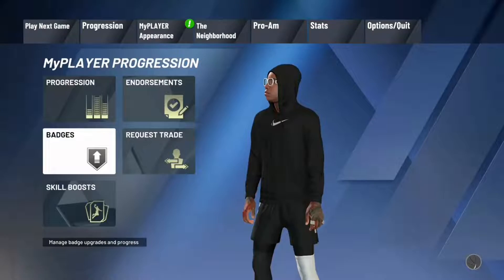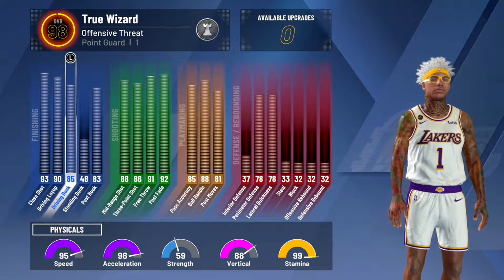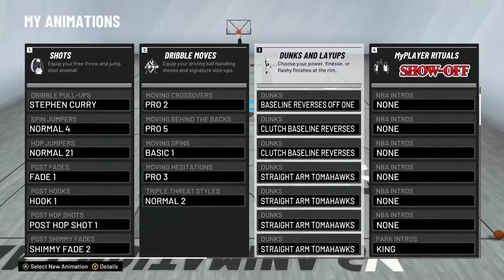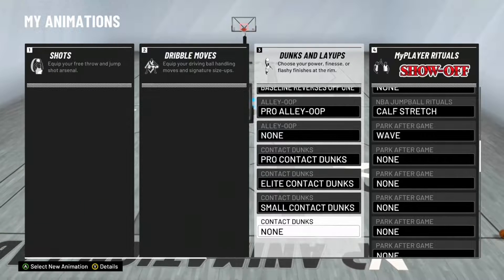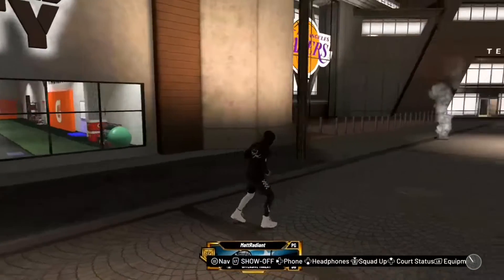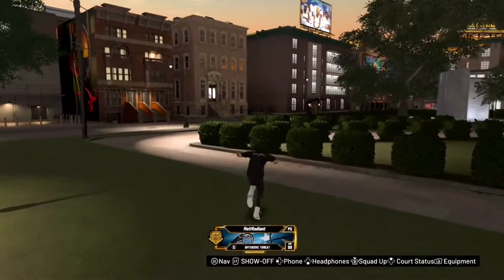If you have contact finisher bronze, you're also going to need a driving dunk of 86 or higher. I believe 85 might work, but I went down in overall so I have 85 — I'm pretty sure you need 86 driving dunk for contact dunks. Make sure you have that, and then you don't necessarily need the contact dunk packages but if you have them it makes things easier — it'll all make sense in a second.